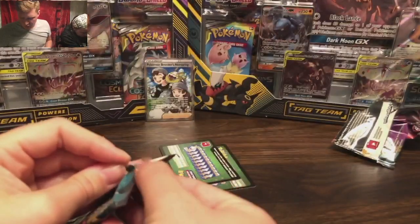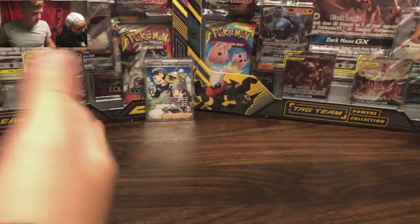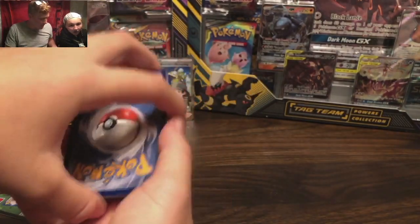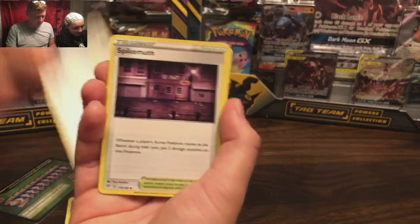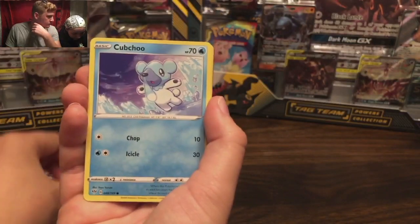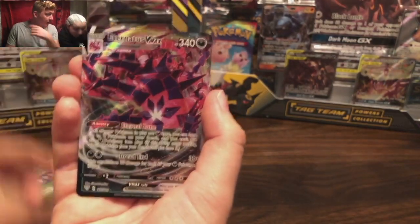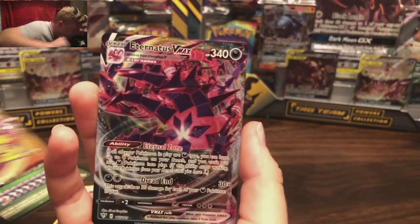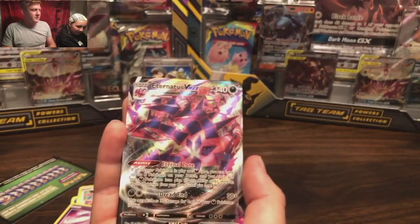Come on Walmart, I'm trying! Let's go Walmart, give me something good. Water Energy, a Lairon, a Simipour, a Spikemuth, a Gothitelle, a Skarmory, a Wimpod, a Garlic... An Eternatus VMAX! Wait — is that... okay. Eternatus! Cool — great card. Whoa. Good job Walmart, way to pull through!